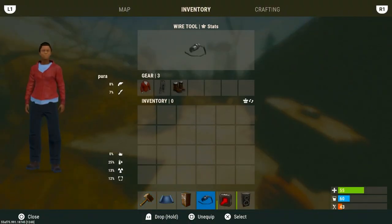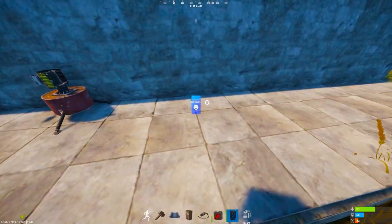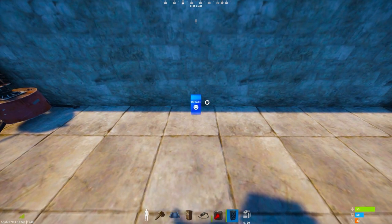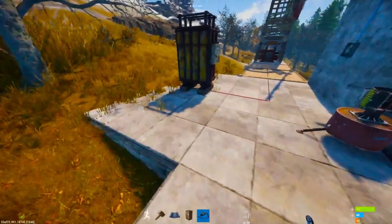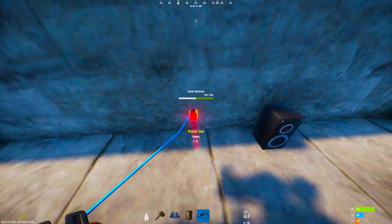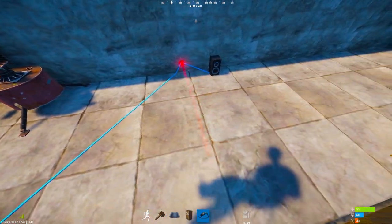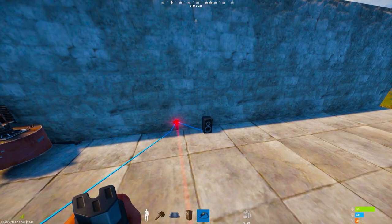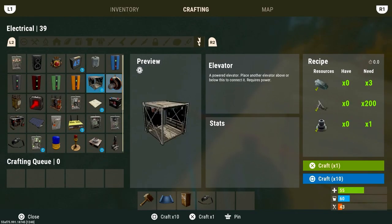The next circuit you're going to need a wire tool, a laser and an audio alarm. Place down your audio alarm, then place down your laser or your selected trigger. Take the power from the battery to the laser or your chosen trigger and then into the audio alarm. Using the laser or a number of triggers you can be notified when anyone is in or around your base.